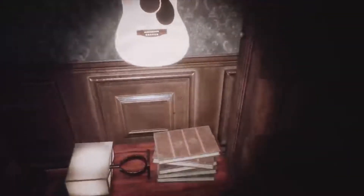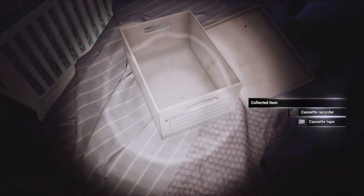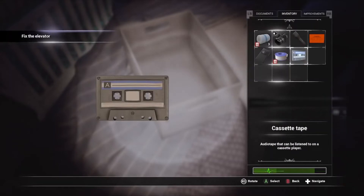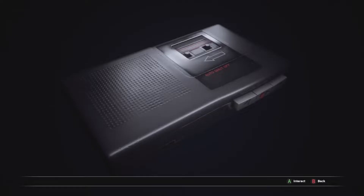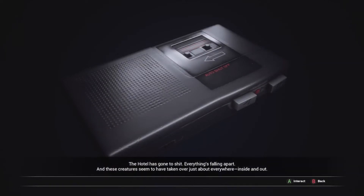I love that you have all the little drawers and things that you can open. Cassette mini tape recorder, and we have a tape. Combine. Something is definitely wrong here. It all started after I heard that loud buzzing noise coming from room 610. That was the first time I saw the girl. Then these horrible monsters started showing up. The hotel has gone to shit - everything's falling apart. And these creatures seem to have taken over just about everywhere, inside and out.